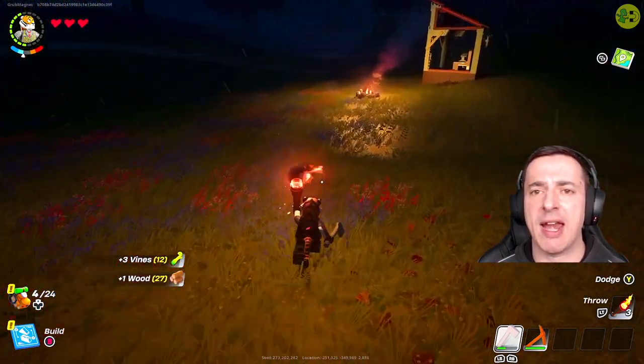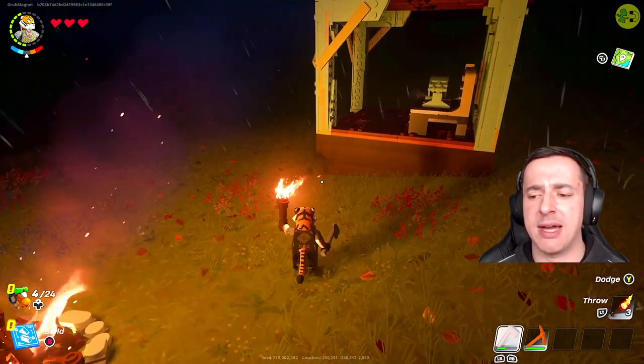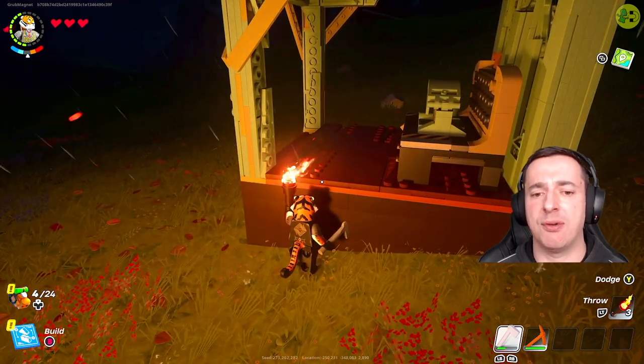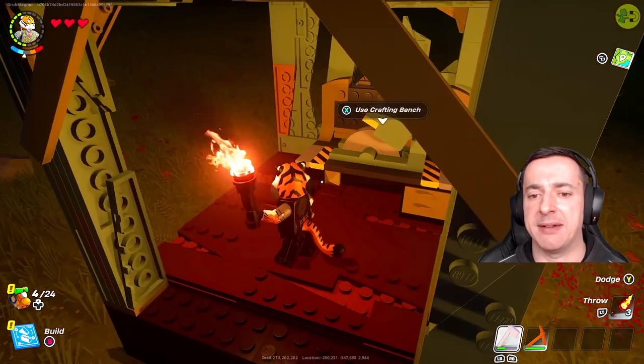You can also see that torches run out — down the bottom right hand side there's a lighter line at the bottom of the count. When that runs out, that torch will be finished and then you'll move on to the next one, so it'll count down.